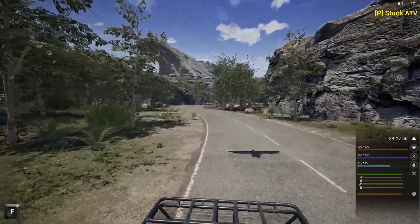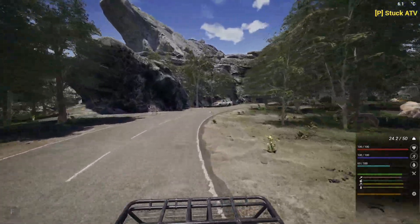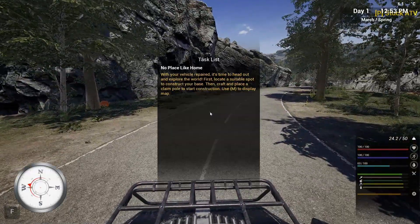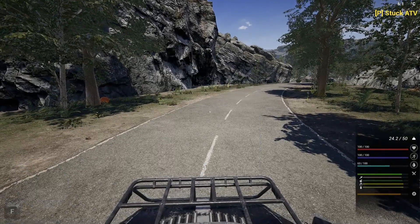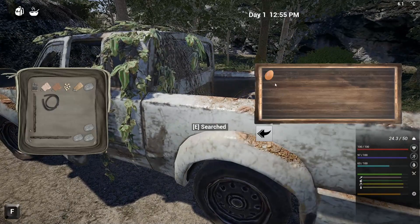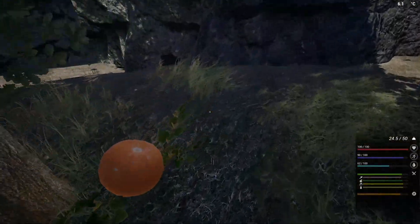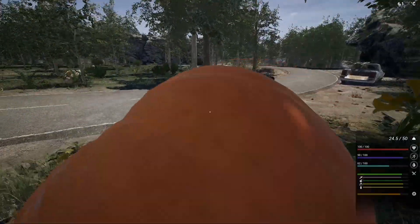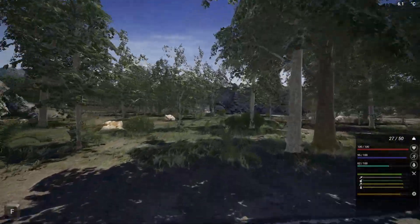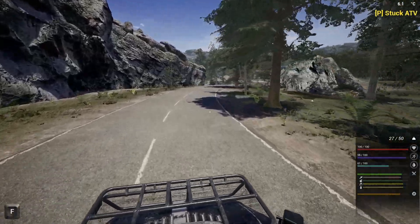I want to hit at least one town today, but first let's check what we can get on the road. We did find some wire and some eggs — cool. I'll harvest these pumpkins as well since I'm going to need a whole bunch of food.